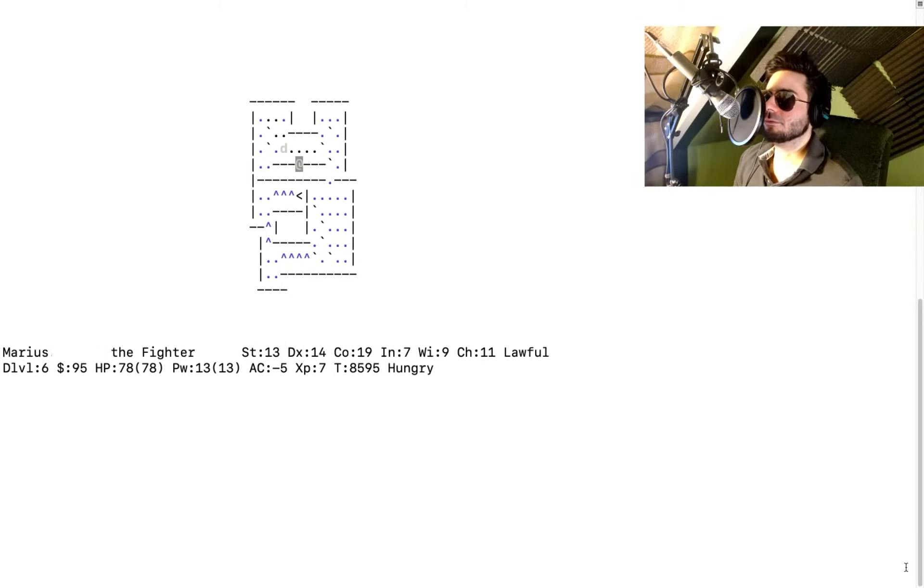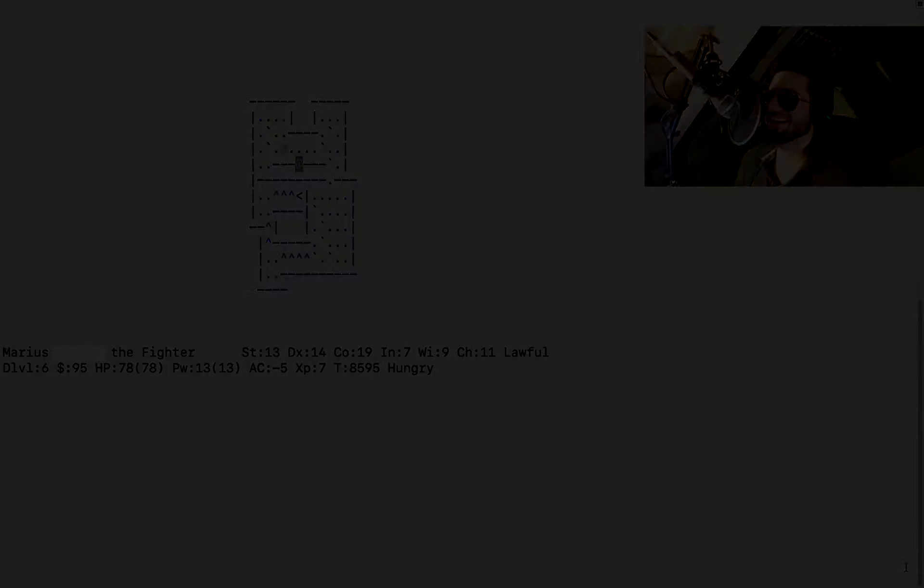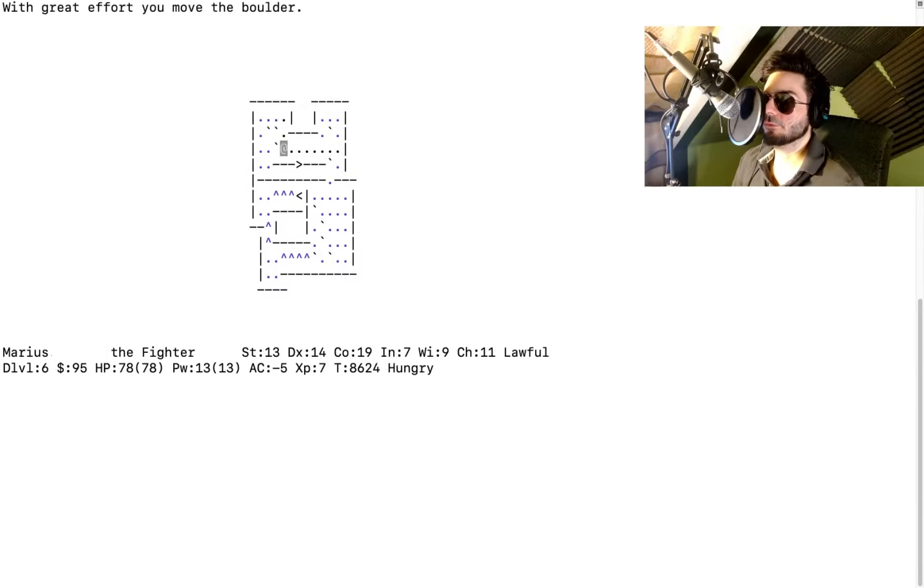Today we're playing Sokoban — lots of puzzling, which by interesting I mean possibly boring. The game Sokoban is about pushing boulders into pits in the floor; the boulder fills the pit and becomes walkable ground, and if you do that enough you reach the upstairs.